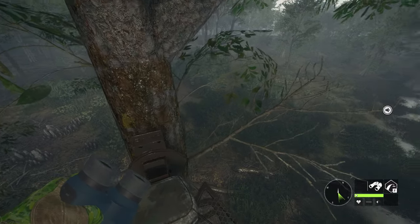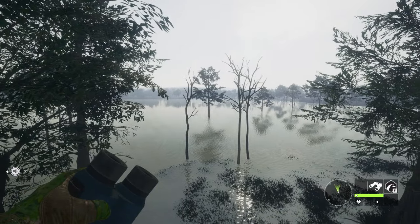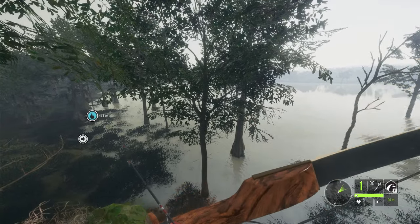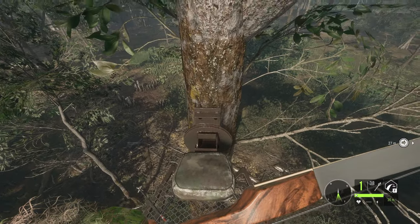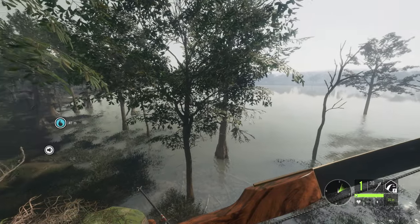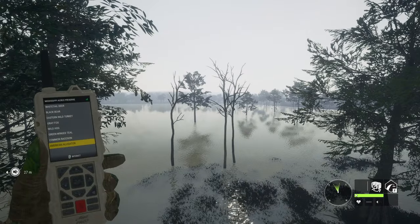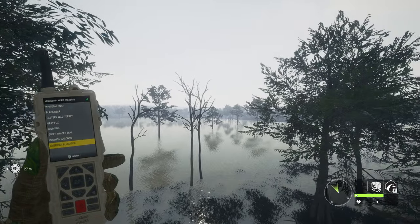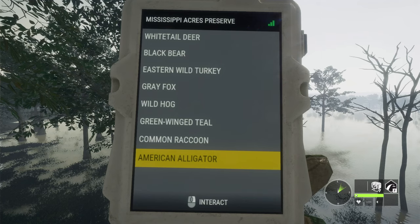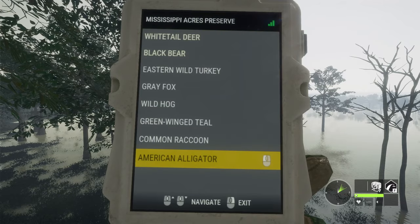First of all, thanks to Expansive Worlds for giving us a chance to try this Ambusher Pack a few days before its official release. On this video we'll be testing out the new weapons for the first time on early access, with a special emphasis on both the new Ray Curve and the new Electronic Collar. Right now we're on a tree stand on Missy Peacers because I want to hunt some Gators using this Ray Curve, and what a better way to do so than from a tree stand, taking advantage of the fact that we can call in the Gators using the new Electronic Collar. So I'm going to activate the Baby Collar here, and I'd expect to see some of them approaching very soon.